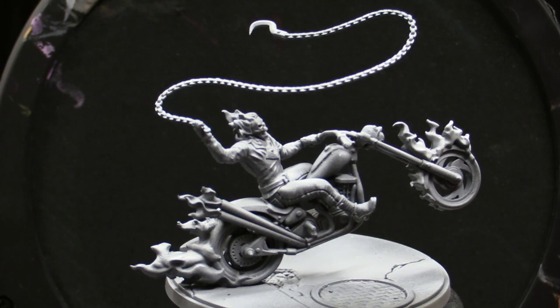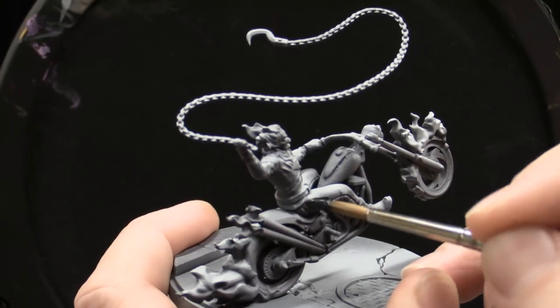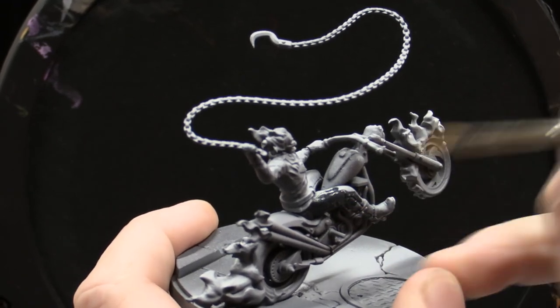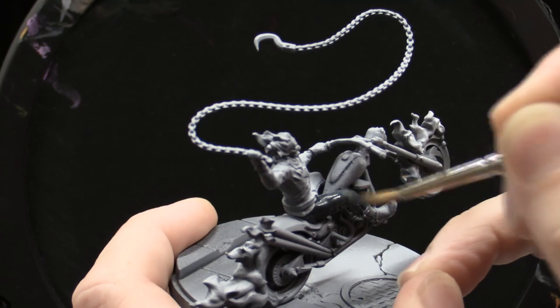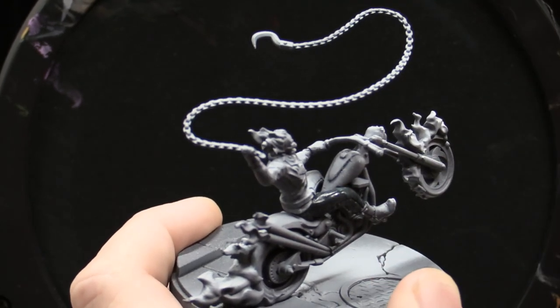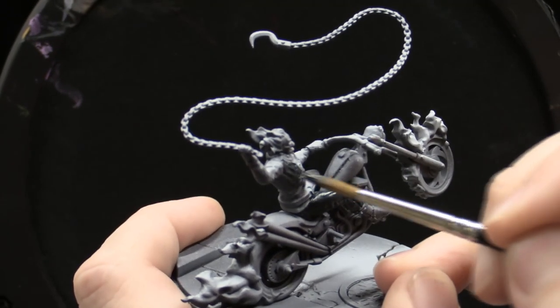And then we have to decide what color we're going to paint his spooky flames. If you have an idea, let me know in the chat. I've painted normal flames on a Ghost Rider, blue flames, and I thought green flames might be kind of fun. You can do purple flames — the sky's kind of the limit. Might give him cowboy boots this time too, just for funsies.